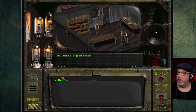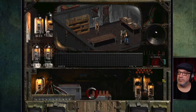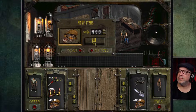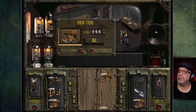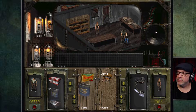Now I want to talk to her again — does she get her money back? Yes she does. Let's sell some more items here that we don't need. I'm not sure what Mentats are — we're gonna get rid of those too.